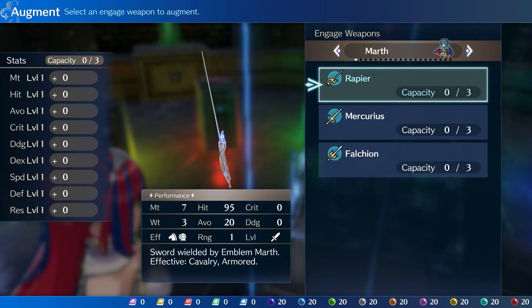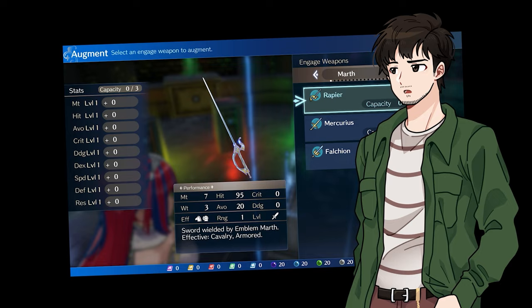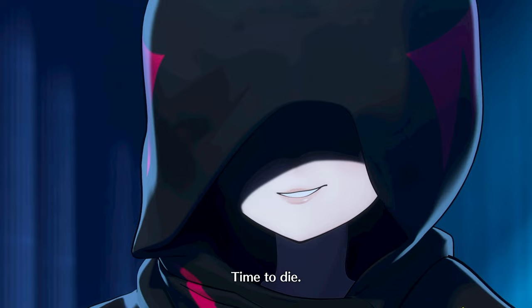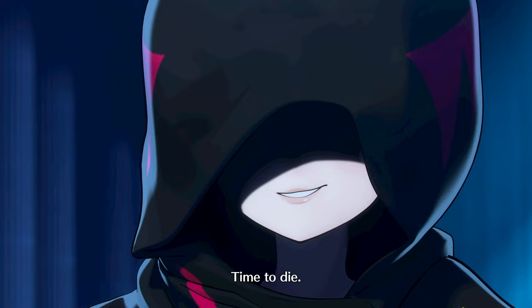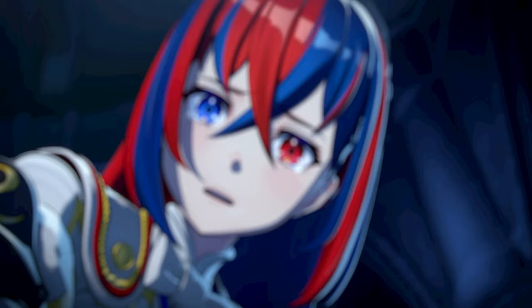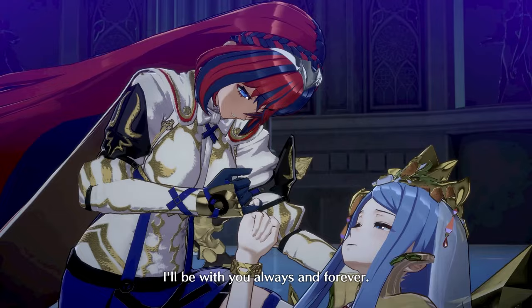Papaya has Marth's Engagement Ring and Marth lets you use the Rapier, which is super effective against armored units. With the enemies out of the way, we enter the Ring Chamber only to find a shadowy figure who has stolen all of the rings and then tries to turbo murder us. But Lumera comes to the rescue in her dragon form, shoos away the intruder, and then dies. Can't have a Fire Emblem game if the main protagonist's parent doesn't die.